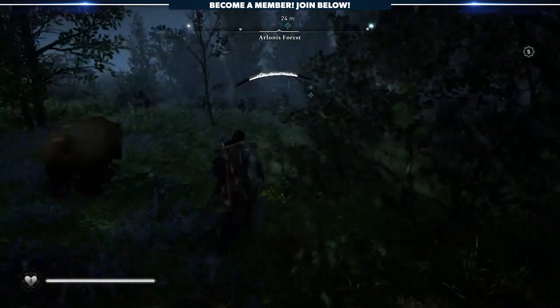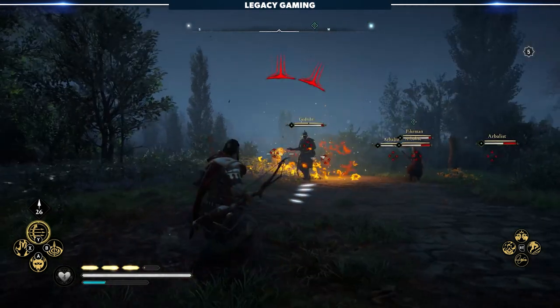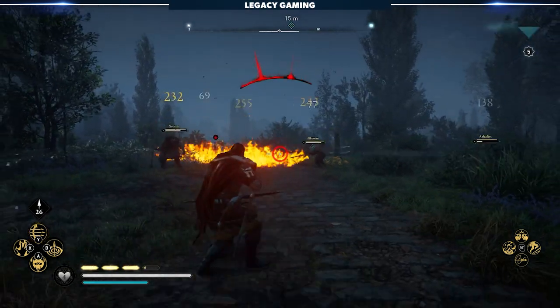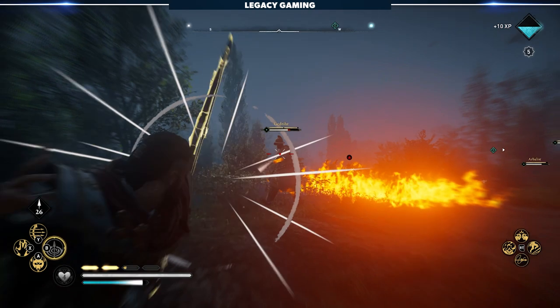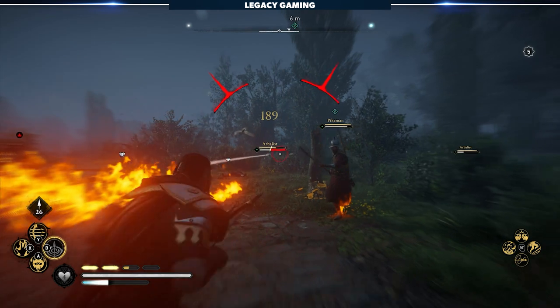I didn't find any of this fun, I didn't find any of it rewarding, so I was going to take a quick shortcut so that I could get the gear that I want and get back to the real content, which is the main story — which, again, is pretty good. So by turning off the level scaling, you're basically going to roll through all of the content.